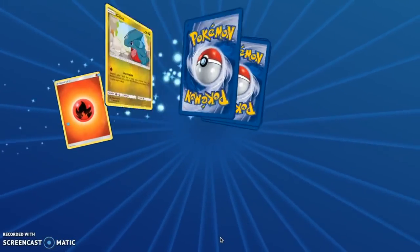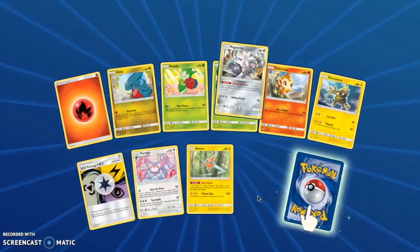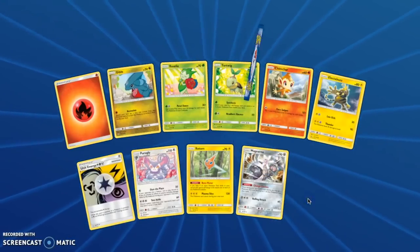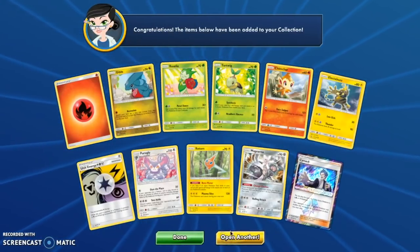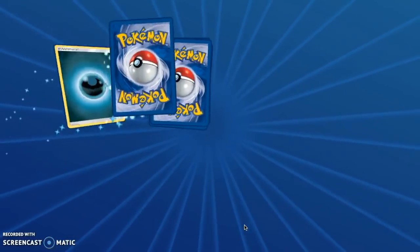I'm disappointed — I want at least a GX out of these last packs. Just give me one. I feel like I deserve one. Magearna Reverse — okay, this is a Prism I hear. A Cyrus Prime. I still want a GX or better out of the last three packs.